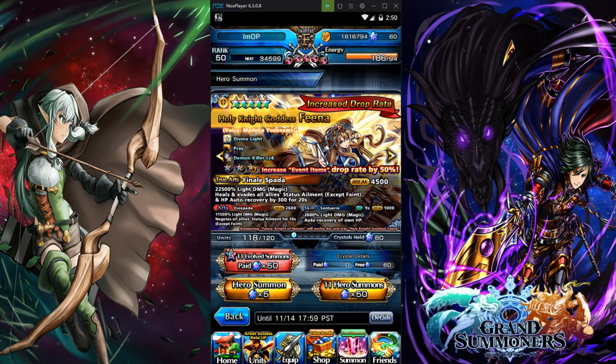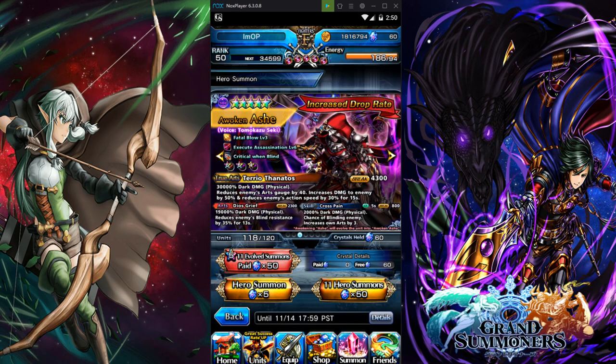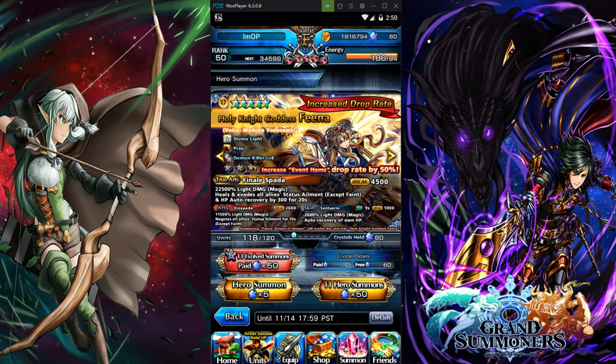Now moving on to Fina. Fina is the OG — she came out when the game dropped. She was one of the main units here, so Fina has been around for a while. She is a support character. She has a 22.5k light damage on true arts, heals and evades all allies, and provides HP auto recovery by 300 for 20 seconds. She has a five-star physical and a four-star support.